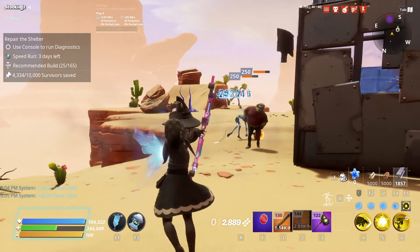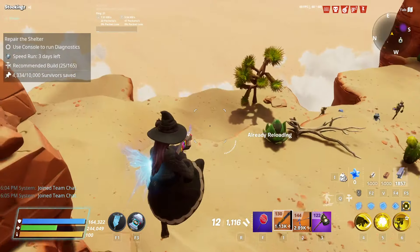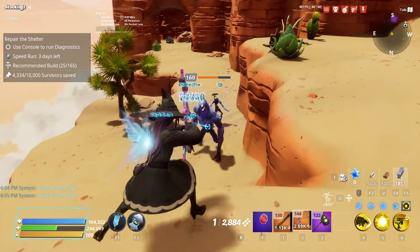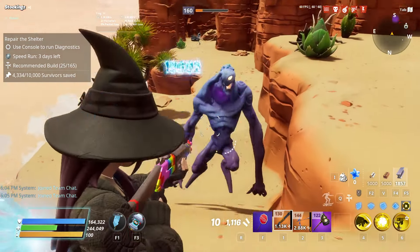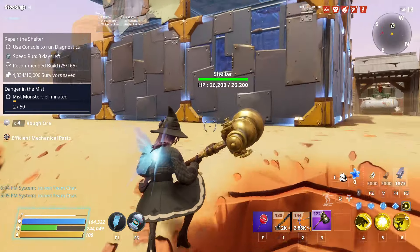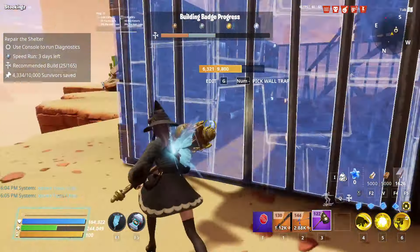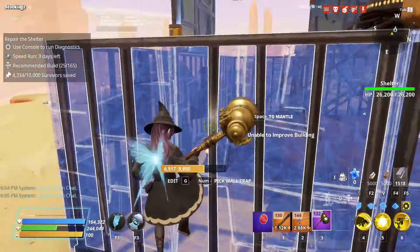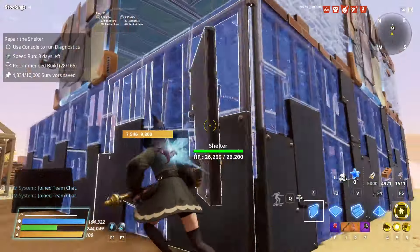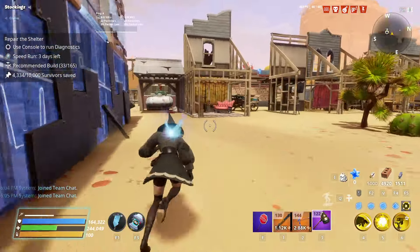In Repair the Shelter you get certain wave types — a wave that's entirely lobbers and flingers, a wave with propane huskies and nurses, waves with ride huskies and regular huskies with smashers, and an easy wave with just blasters and sappers. The density of husks that spawn is also much lower compared to other mission types. Just keep those wave types in mind.